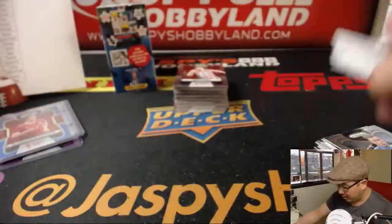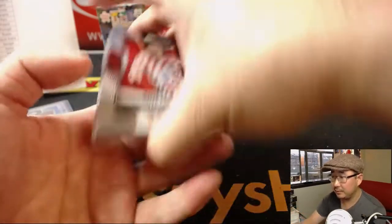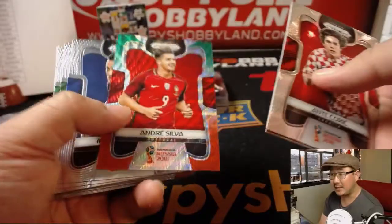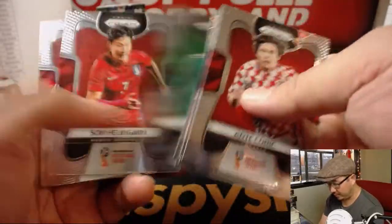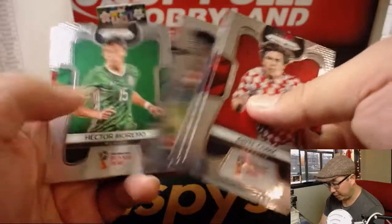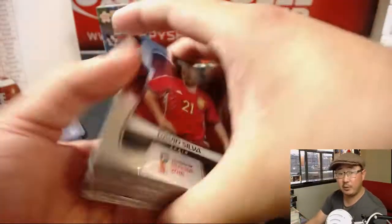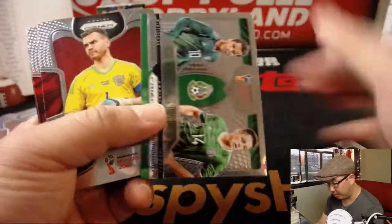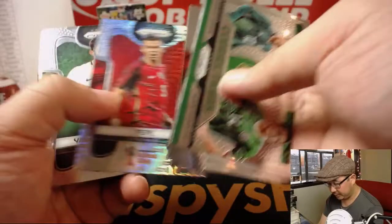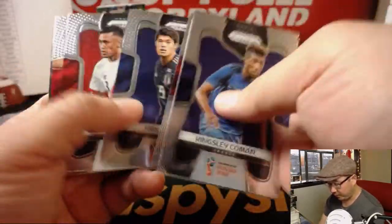Especially with the World Cup going on and Russia playing as well as they are — you might be surprised at some of these cards. Derek P with the Jays in Prime Cuts — so Prime Cuts is sold out. We'll finish off this break, then we'll have a one-box break of Spectra Soccer, and then we'll dive into Prime Cuts, which is also a relatively quick break.